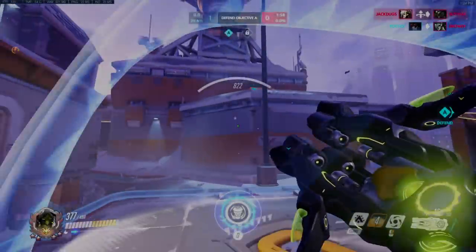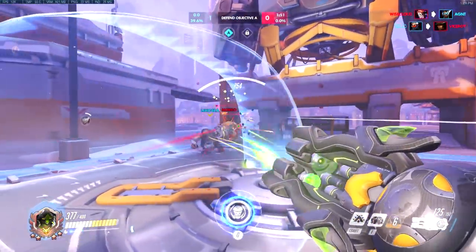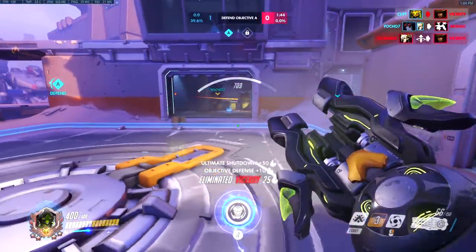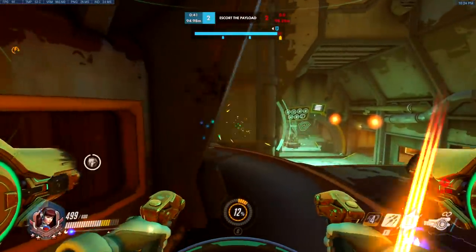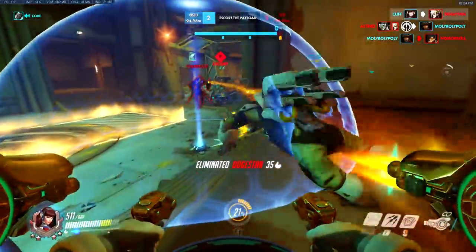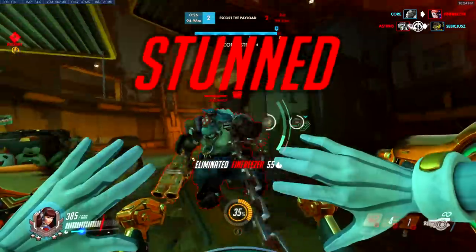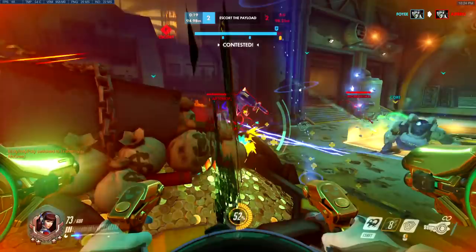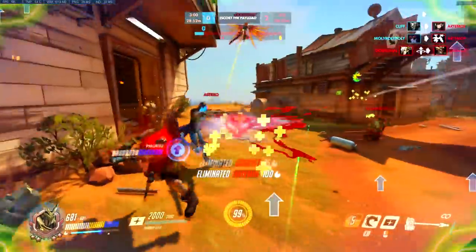Now let's take a look at the tanks. The most obvious examples of a textbook tank would be Orisa and Reinhardt because they provide something that the other tanks don't — an anchor in the form of their shield. That's why they are called anchor tanks. Your team can play around that shield to get reliable protection and try to do damage behind it. Other tanks have other priorities. Winston and D.Va are high mobility tanks that are often used to disrupt enemy positioning. Both of their mobility based abilities push enemies away, which can force them into a sub-optimal position that allows your DPS to take them out. Of course, with D.Va's defense matrix and Winston's temporary barrier, they also have defensive abilities for soaking damage and providing protection.